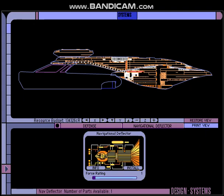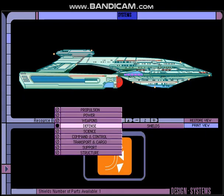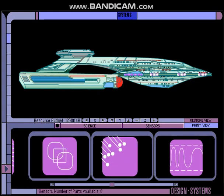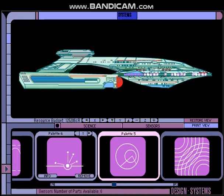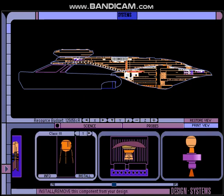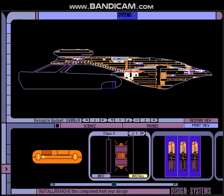Let's go to defense — navigational deflector. We got our shields, can't go without that. That covers our defenses. Science: let's see what kind of sensors we got. Pallets 1 through 6 — I think that might actually be the full range of sensors. Let's check our probes — we got nine of those, I think that's also the full range. It looks like the Akira might be an excellent balance of both tactical and scientific capabilities.